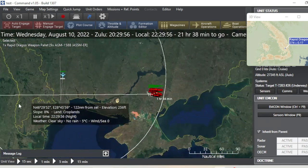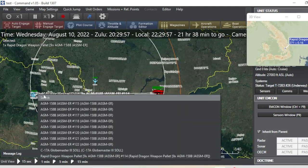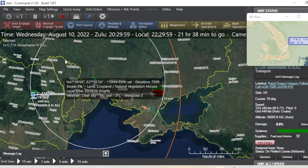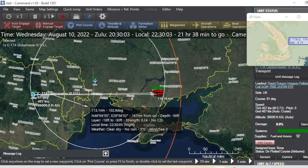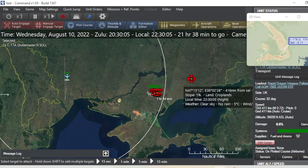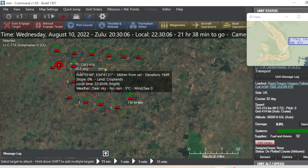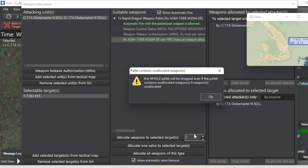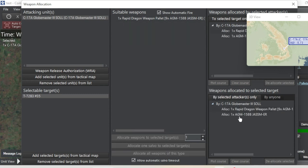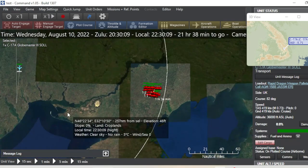The next thing we're going to do is come back to our C-17 and do the same exact thing we just did. We're going to do a little plot course, keep heading in this direction. Zoom way in and click on this unit right here. Hit up once — Allocate Selected Weapons, hit OK. All eight are going to drop, just like that. There's our pallet, there's our AGM. Close that menu.